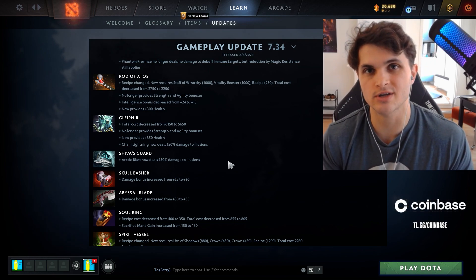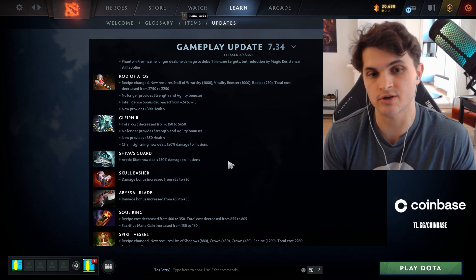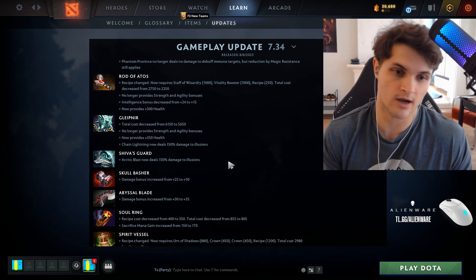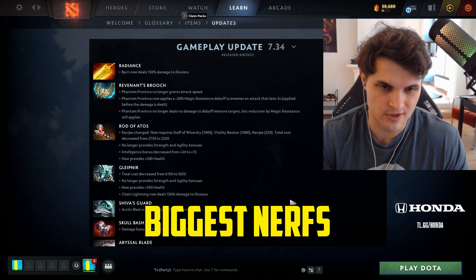Out of all three illusion heroes, Terrorblade is affected the least because in team fights he's much more of a ranged right-clicker than an illusion hero, and these items don't counter him nearly as hard. But overall these are obviously nerfs to all three illusion carries.